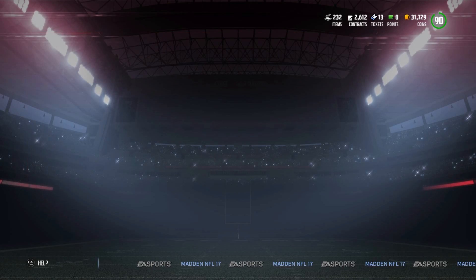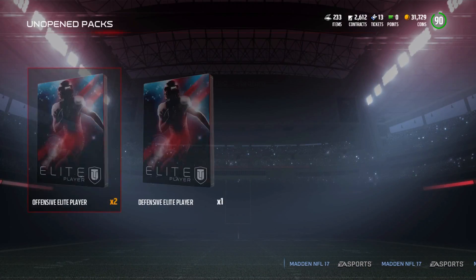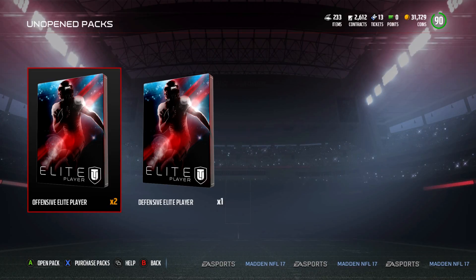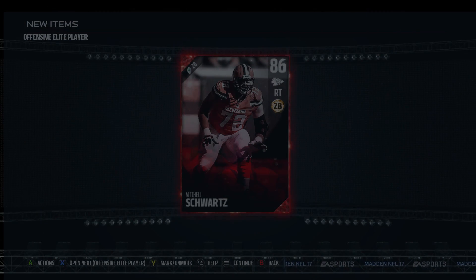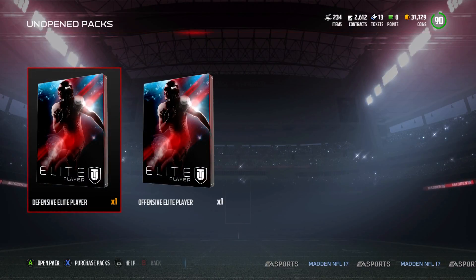Here we go, number 1. Please don't give me base elites. 85 — at the end, that's like 3,000 coins. That's literally 3,000 coins. Wow. Offensive elite player — please don't give me Andrew Luck. Mitchell Schwartz — I'll take him a little more because he's a right tackle.